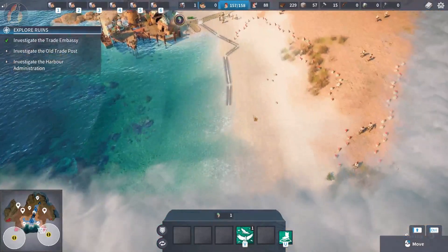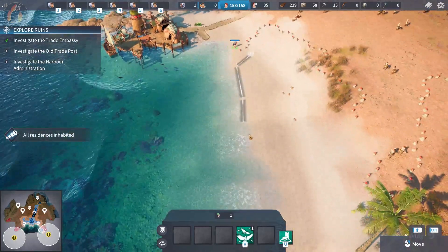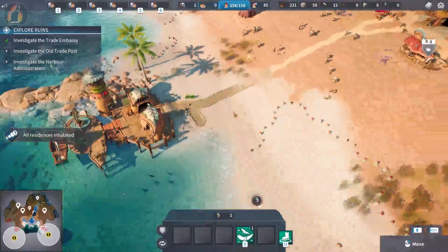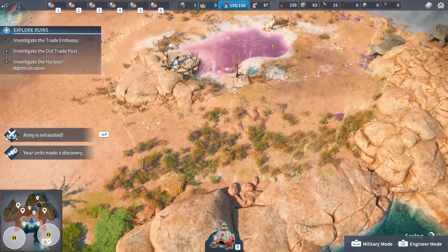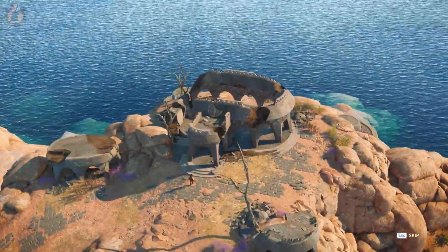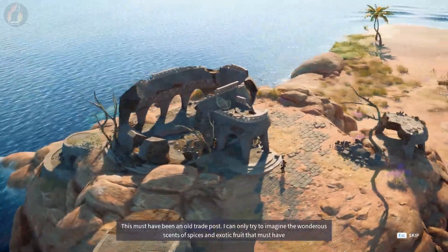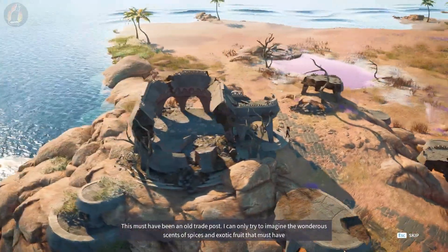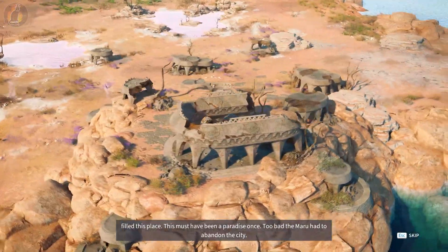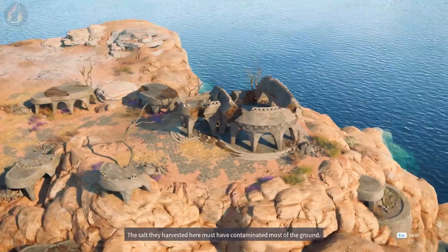Have I just cheesed the game? This worked! This is going to be a valid tactic. Our scouts discovered a landmark. This must have been an old trade post. I can only try to imagine the wondrous scents of spices and exotic fruit that must have filled this place — this must have been a paradise once. Too bad the Maru had to abandon the city. The salt they harvested here must have contaminated most of the ground.